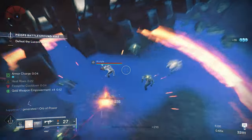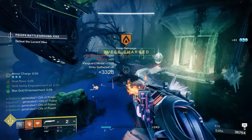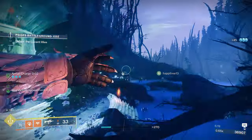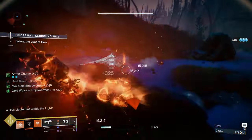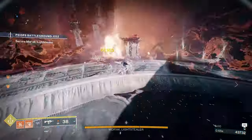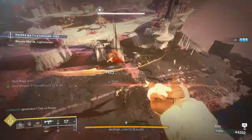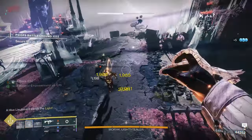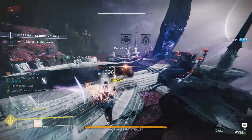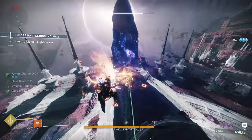Essentially this build gives you a couple of things: a very fast melee cooldown letting you constantly use Incinerator Snap, fast ability cooldown for both Phoenix Dive and your grenade, and bonus weapon damage as an almost passive benefit whenever you pick up an Orb of Power — from solar weapon kills, melee kills, or kills after using Phoenix Dive. With double Hands-On you get a faster super from melee kills, double Invigoration recharges melee from orbs, and Outreach speeds up melee when using Phoenix Dive. Everything is catered to using all your abilities to cause scorch and ignitions and blow everything up on the battlefield.